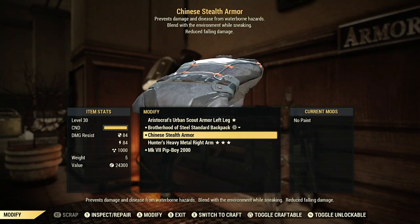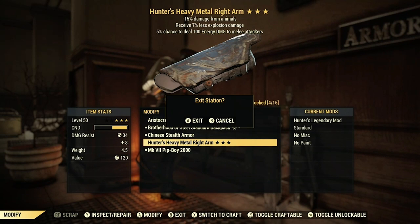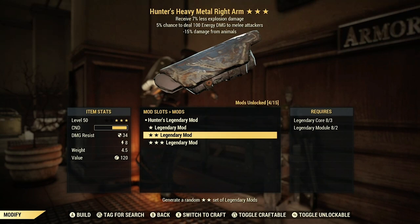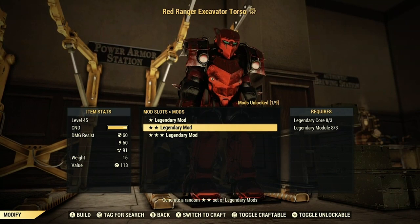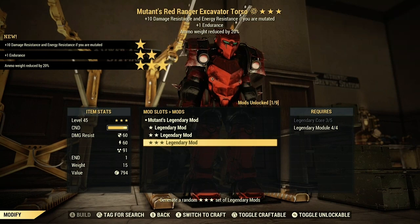So for a recap: a one star takes one core and two modules across all methods — power armor, weapons, or armor. A two star takes three cores and three modules across all crafting stations. And a three star takes five cores and four modules across all crafting stations. Here I show you what crafting looks like — I choose to apply a legendary effect to my power armor torso, click accept, and I get the Mutant's effect along with plus one endurance and ammo weight reduced by 20%. If I don't like this effect I can re-roll the legendary and it will be assigned another random loadout.